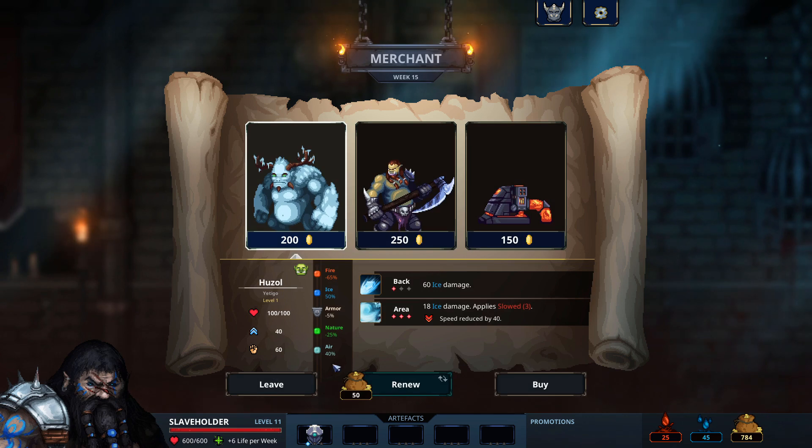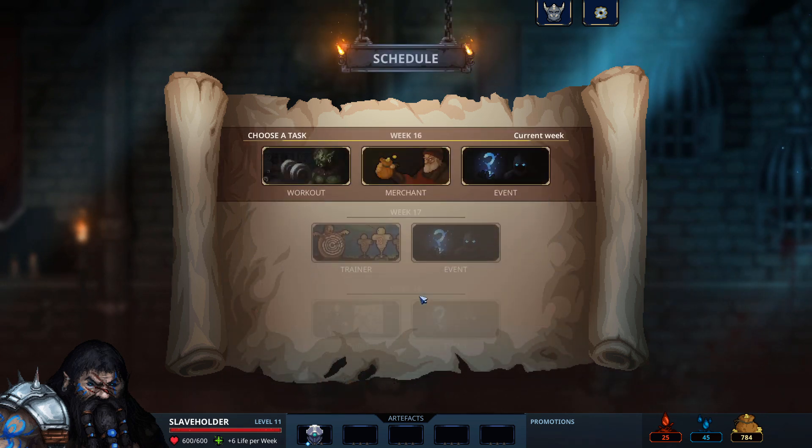The merchant has nothing I particularly aspire to purchase. Workout can be used to increase your stats. I think I'll just go for an event.